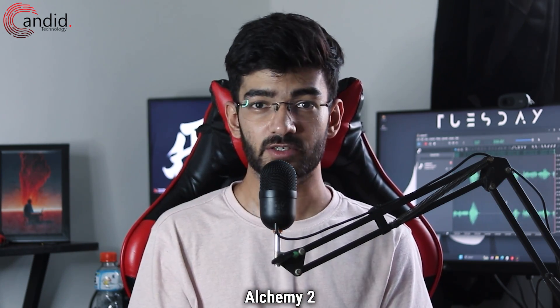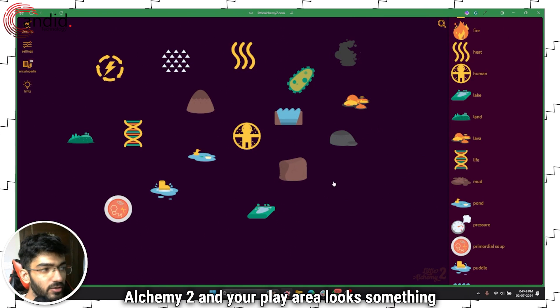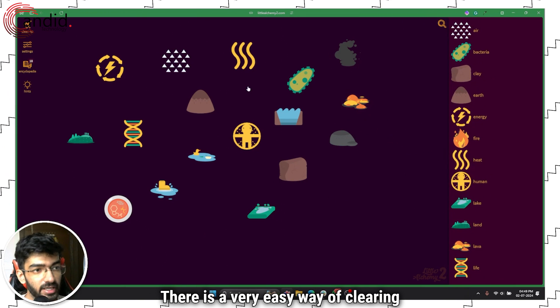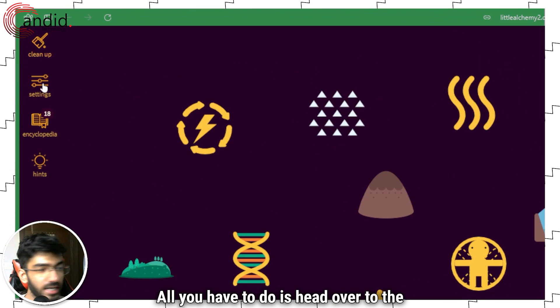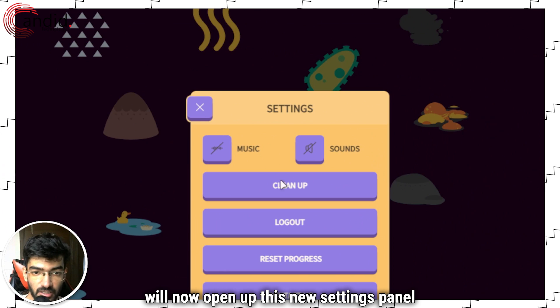When playing Little Alchemy 2, if you've been playing a lot and your play area looks something like this, there is a very easy way of clearing everything up. All you have to do is head over to the Settings button right on top, and this will now open up the new settings panel.